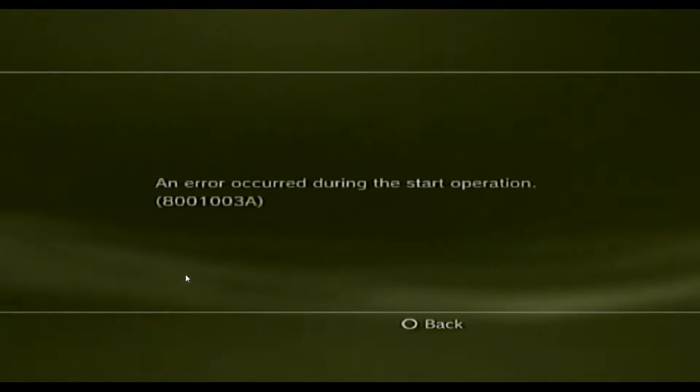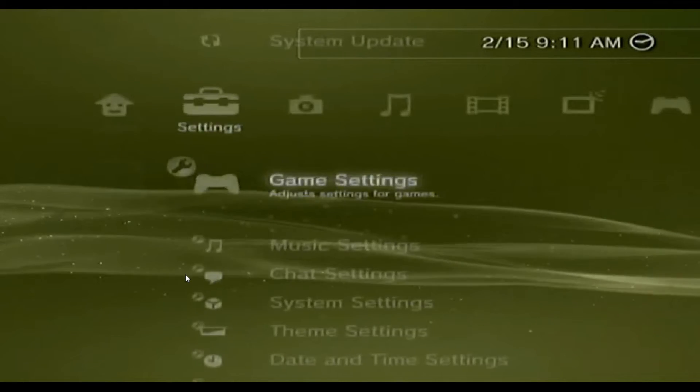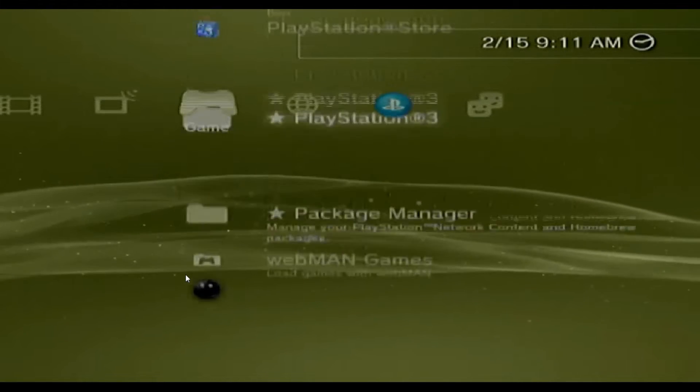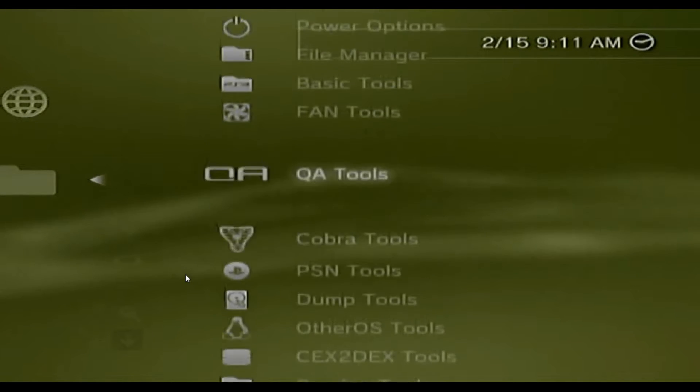Let's go into multi-man real quick. Forgot I disabled syscalls, so we need a hard reboot. If you disable syscalls to go onto PSN, you won't be able to launch any homebrew.